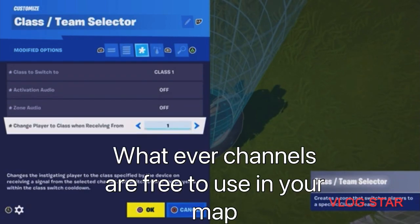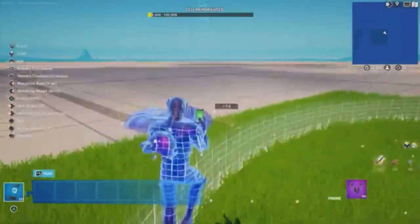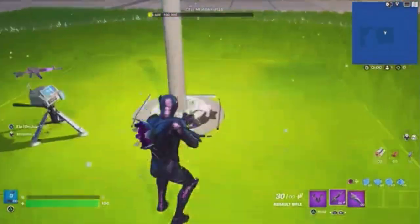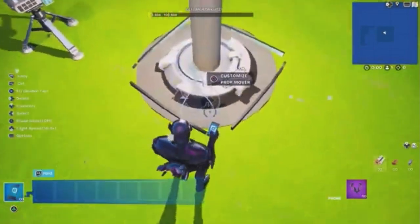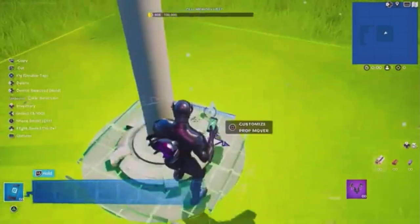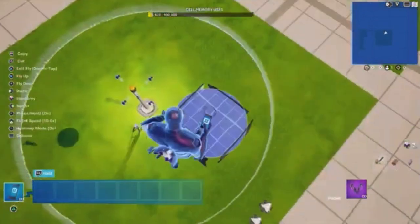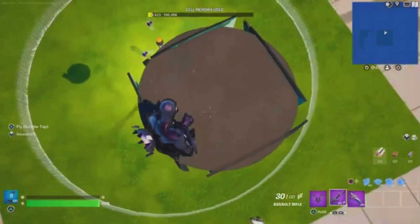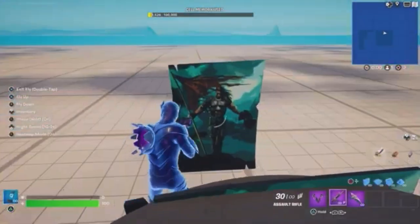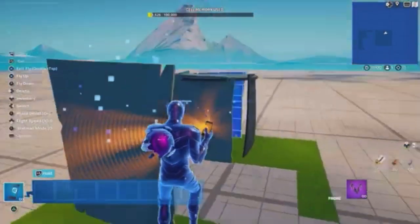The channels can be whatever you want. Also, put it underneath the map so no one can see it. This is how to make the little area that goes up — the capture banner. We want to place that down; it's basically just the perimeter shape and the chapter one posters, and that's pretty much it for the capture banner.